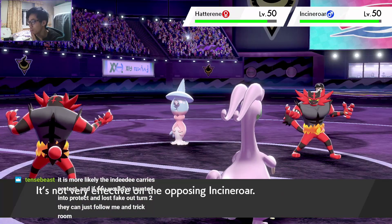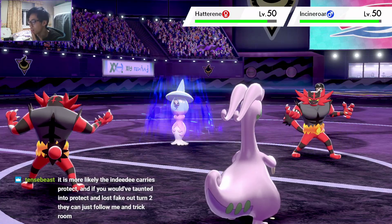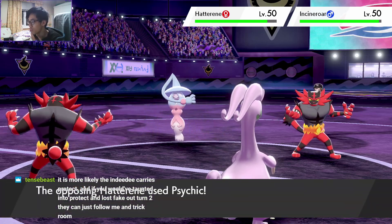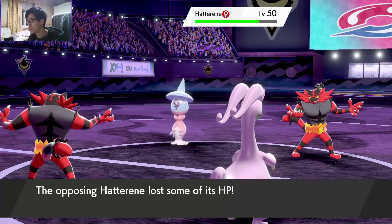Nice, I got a Snarl off. He might Dazzling Gleam, which is also a problem. He goes for Sidekick — okay, that's the best case scenario. That's exactly why I switched into Goudra there.